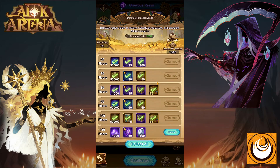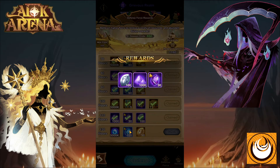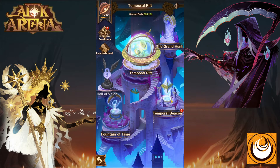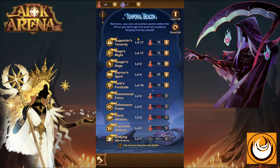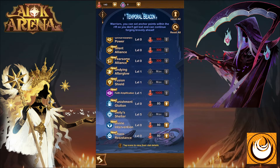Once you've completed 10 floors, simply collect and the rewards will appear in your mailbox and then your inventory. Using your continuum essence and beacon essence, you can click on your temporal beacon and upgrade one of the relics shown there.